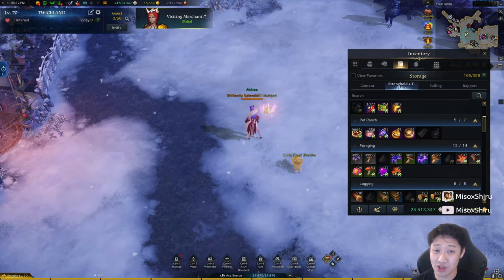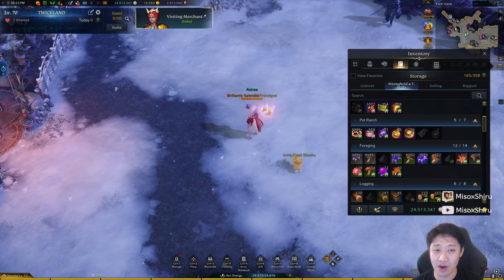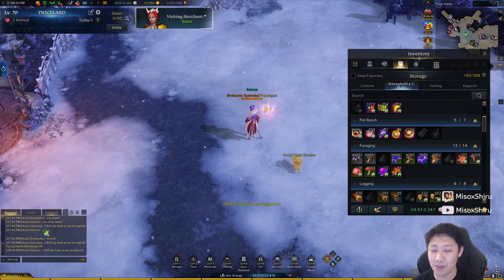Hey guys, so if you've been watching my streams, you will probably know that I am in dire need of gold and resources. As a result, I took this time to run a bunch of Platinum Fields. I had a lot of tickets sitting there, and I wanted to share with you guys what the results were. At the end of this video, I'll also include a quick guide on how to run Platinum Fields with the most optimal route, in my opinion. I'd say that a lot of the videos out there have another route that I don't think is the best to run, and I'll explain a little bit about that later, but let's dive into what I ended up getting.